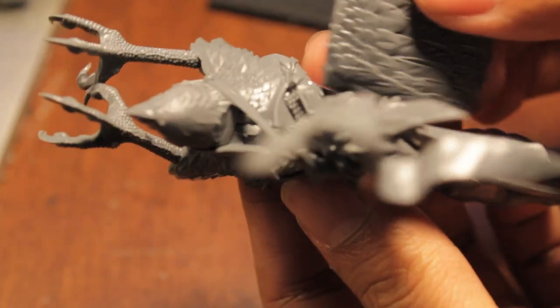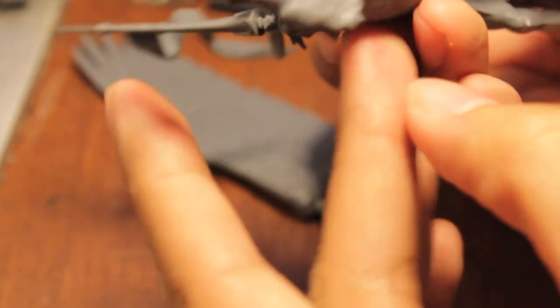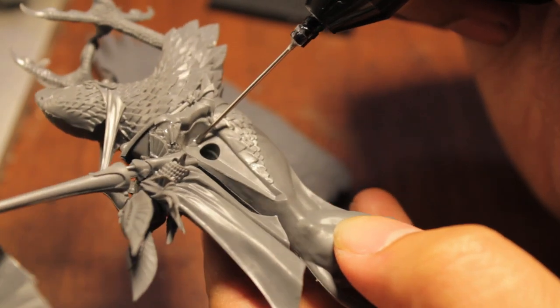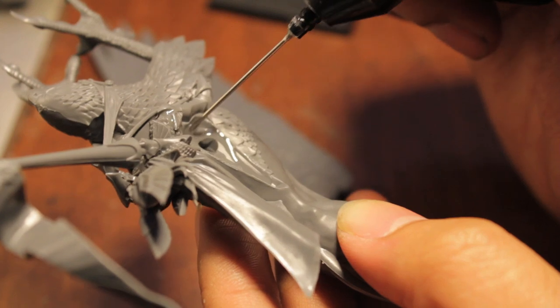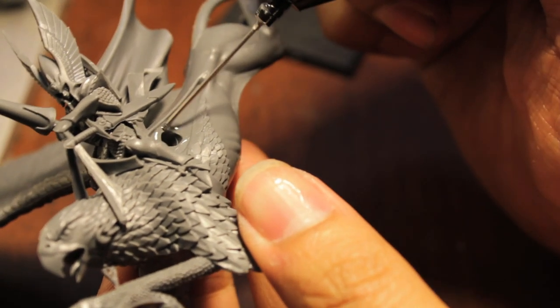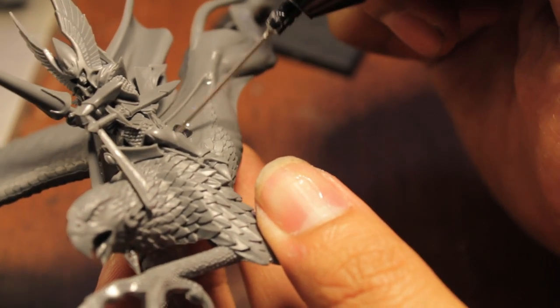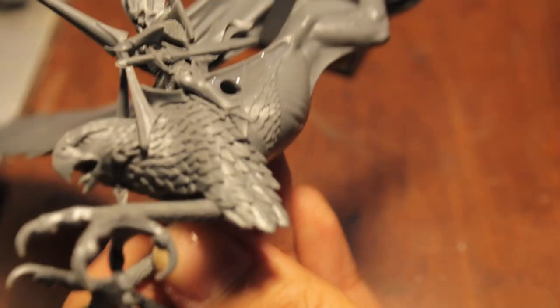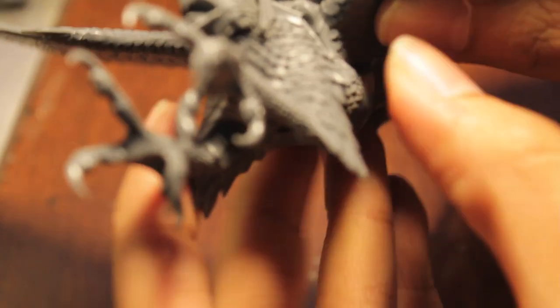Now we're going to glue in the wings. Give that a moment to dry, wipe away any excess glue, apply some liquid cement, and pop that wing in. The wings are the hardest to get right so you really have to press in on them. Be careful that you don't press too hard or you risk snapping something if you put too much pressure on another piece of the model — could accidentally snap it off, and that would be terrible.